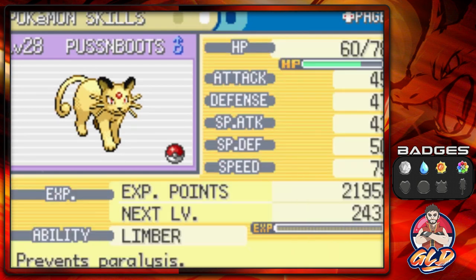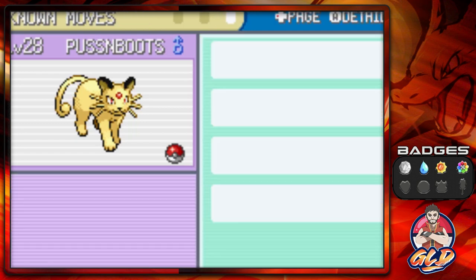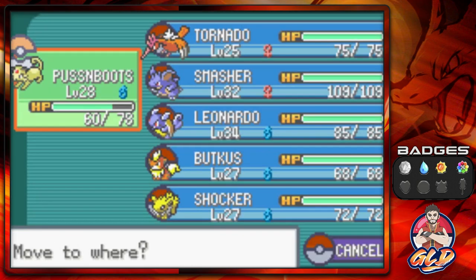It's still a Bold nature and its ability has changed from Pickup to Limber, which prevents paralysis. As you can see it's a very very fast Pokemon — very useful for your team if you want it. We've accomplished something here, so now it's time to accomplish something else. Let's go with Leonardo.